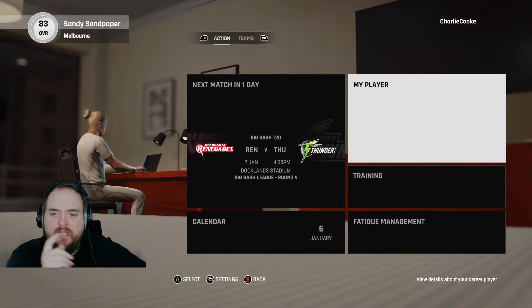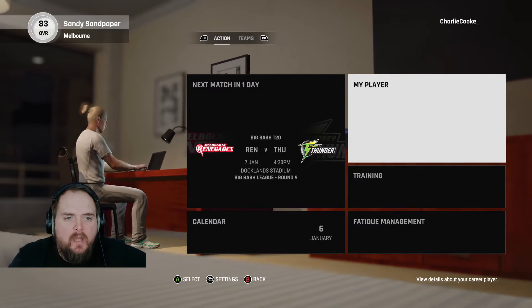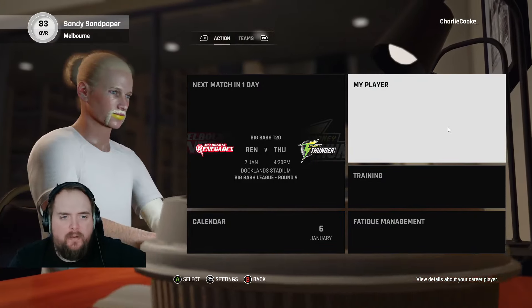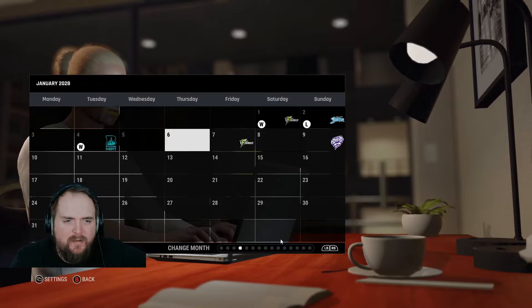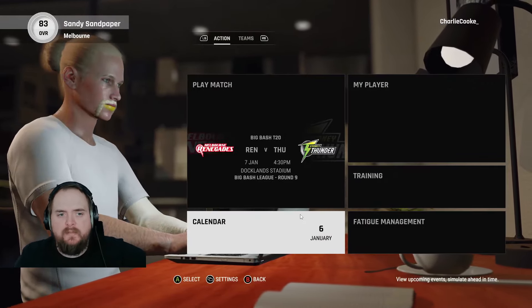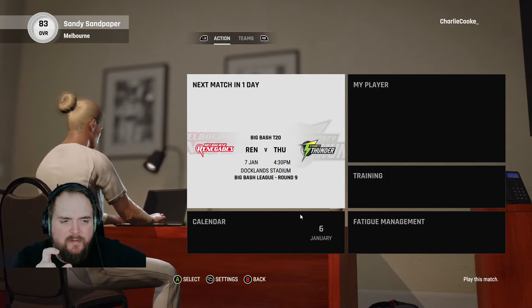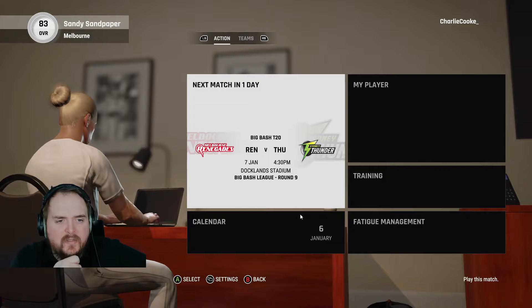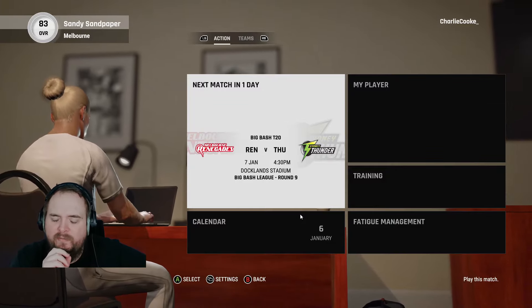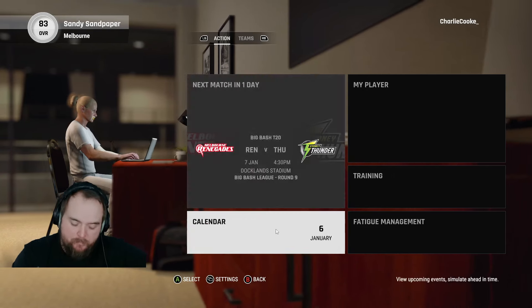Welcome into a brand new Cricket 24 career mode video. We have the final games of the Big Bash to play through today — we are playing the Sydney Thunder and the Hobart Hurricanes. We could do with winning both of them to make sure we definitely get through to the final. If you could leave a like on the video and subscribe if you haven't already, it does massively help out the channel.